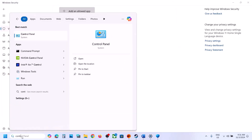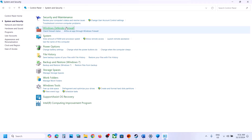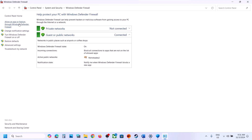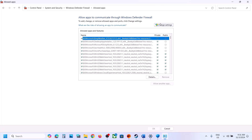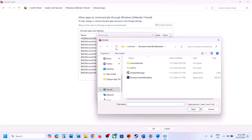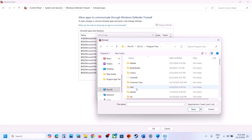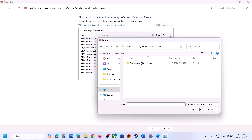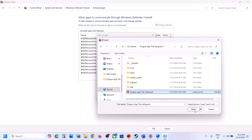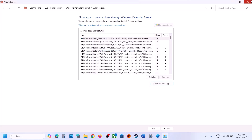Next, type Control Panel in the Windows search box, go to Control Panel > System and Security > Windows Defender Firewall, and click Allow an App or Feature Through Windows Defender Firewall. Click Change Settings, then Allow Another App, then Browse. Go to the game installation folder, open the game folder, select the game EXE file, click Open, and then click Add. Once the game is added, launch it and check.